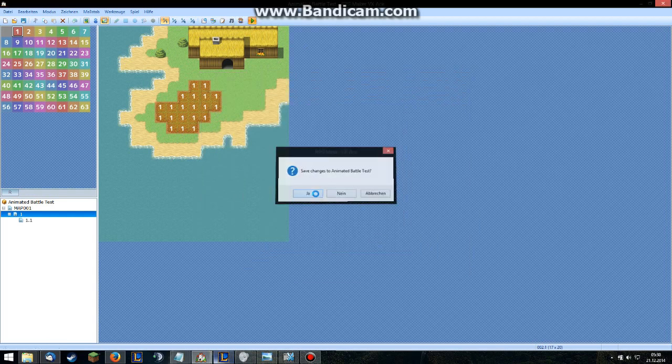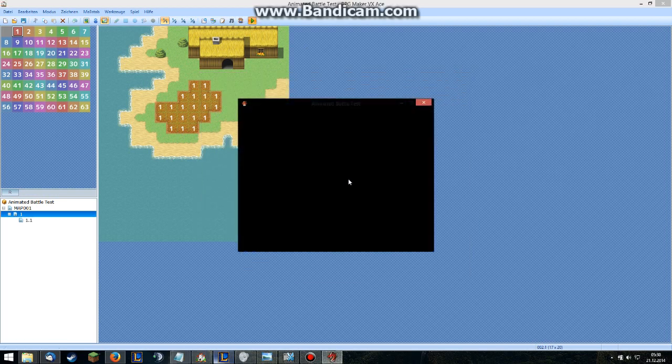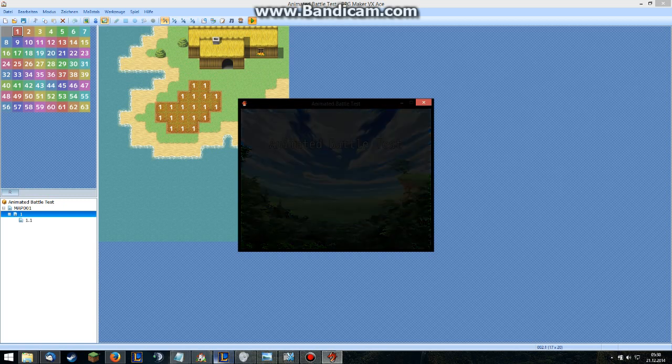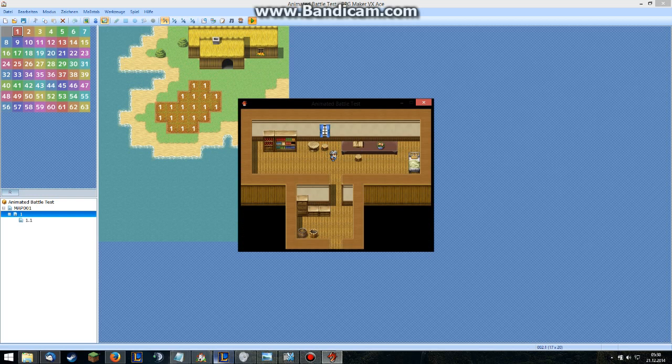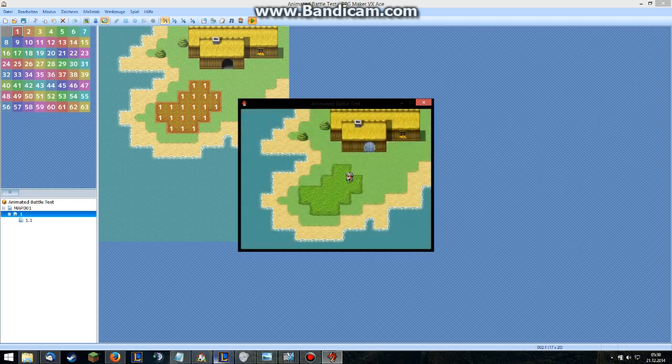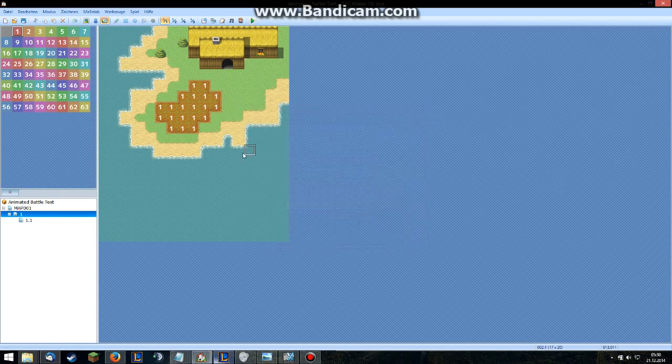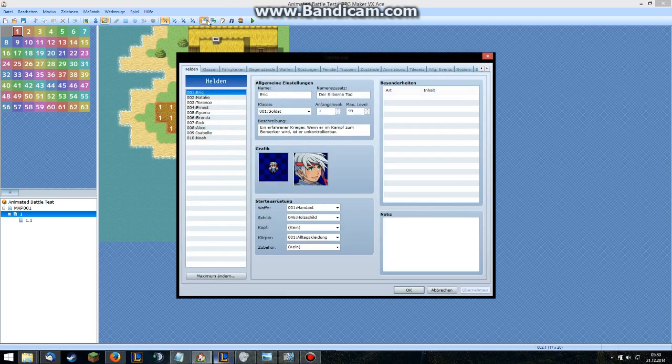So if I start the whole thing — it's just a normal map, I go out and we have the normal classic battle screen with the slimes. Nothing special. So now I'm going to show you how to use the script to do your sideview animated battle.